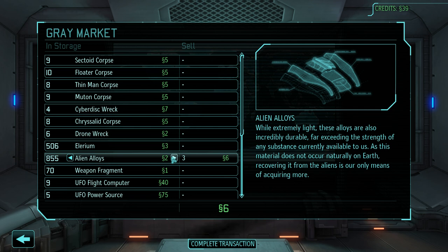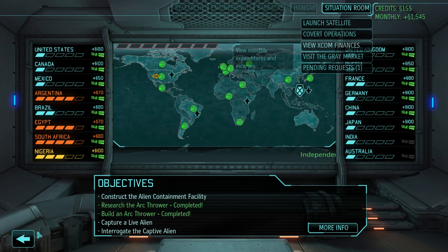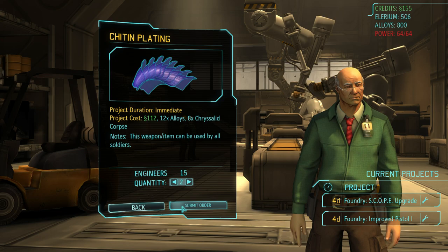Let's sell some items down to 800, because that's far too much clicking otherwise. I wish it was like a slider rather than having to click a bajillion times. Let's buy items — I would like some more chitin plating, not Carapace plating. That's going to cost 56. We'll buy 2 and submit the order.